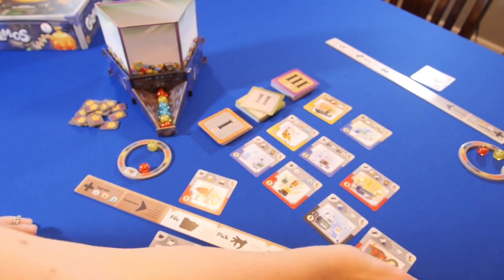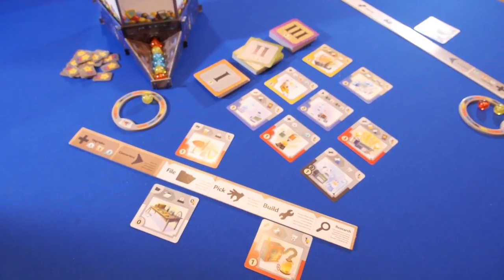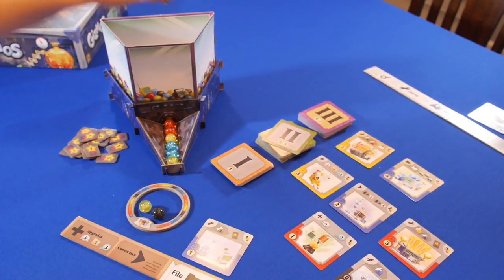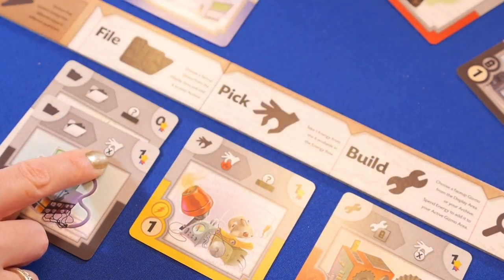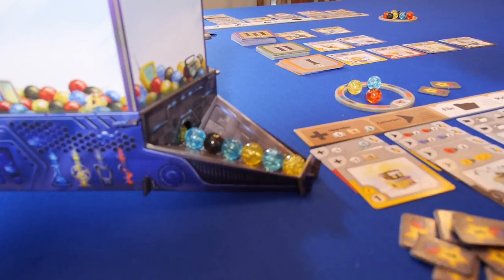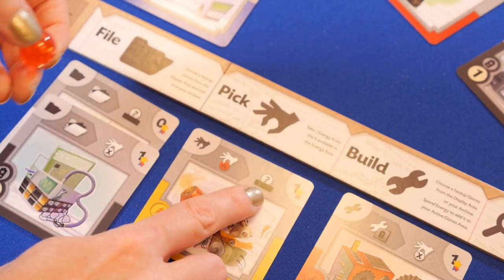During the build action, players pay the cost of the gizmo and that gizmo now goes in the corresponding slot under their board. Once a gizmo has been built, the action on the card can be triggered. So when I take the file action, I can take an energy blindly from inside the dispenser and I can also take a pick action. Since I chose to pick a red energy, I can take another energy from the dispenser.